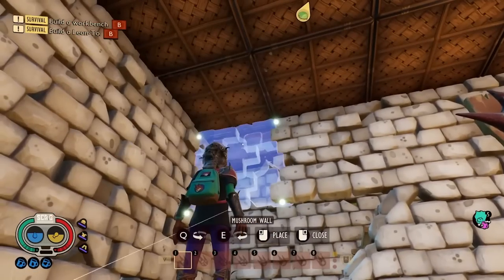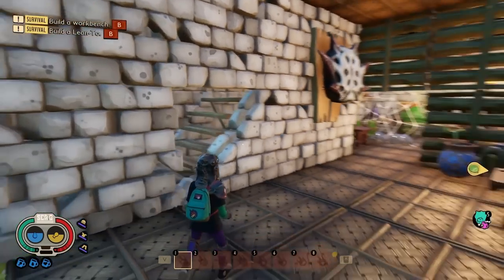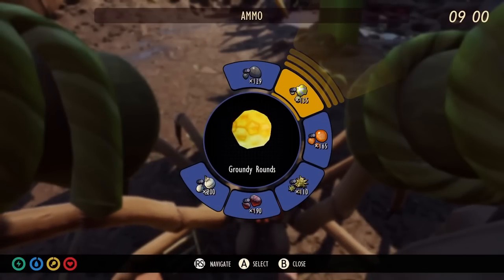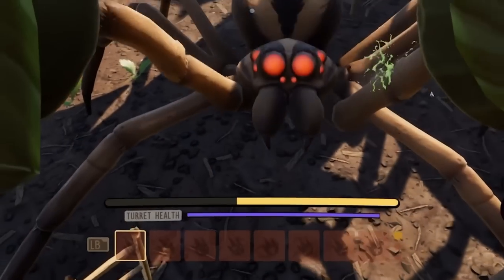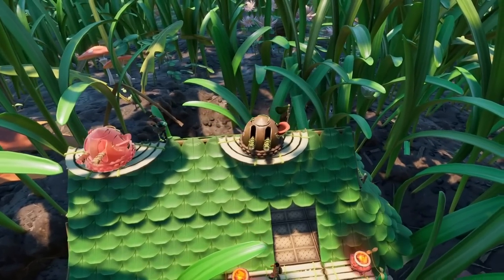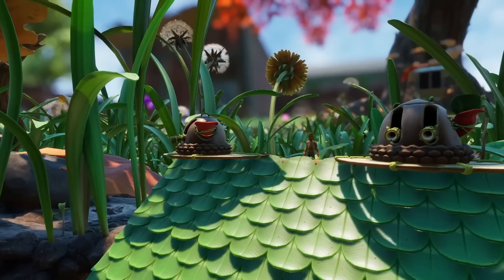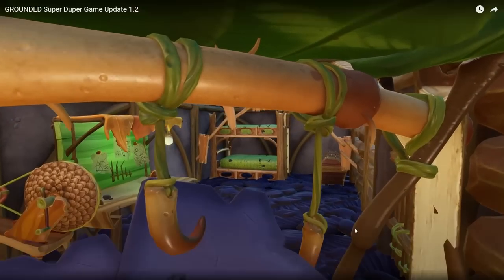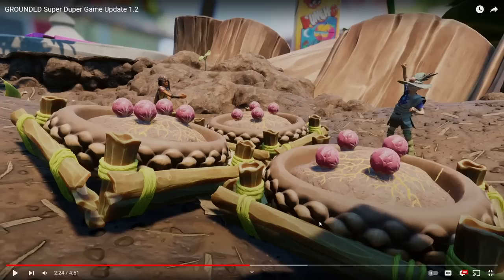The pebblet and pollen turrets have been combined into a single turret called the acorn turret, which can be loaded with different ammo types. Players who bought both turrets get refunded 4,000 raw science. Muscle sprouts can now be grown in the garden patch — note that planting one sprout without fertilizer will only yield two back; you need the green thumb or fertilizer to get more.